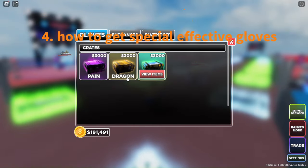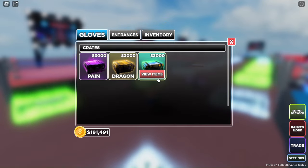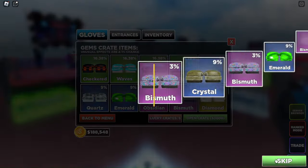Now I'm going to gamble for you guys to show how to get the effective gloves. The only way to get them is from crates — it's a 1% chance, which is very hard to get.